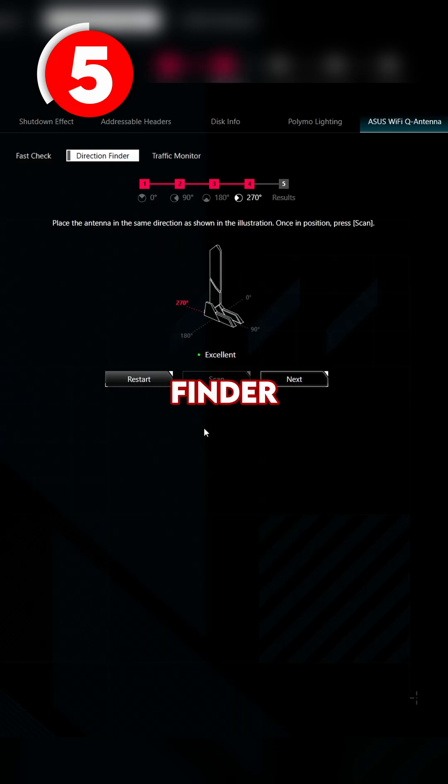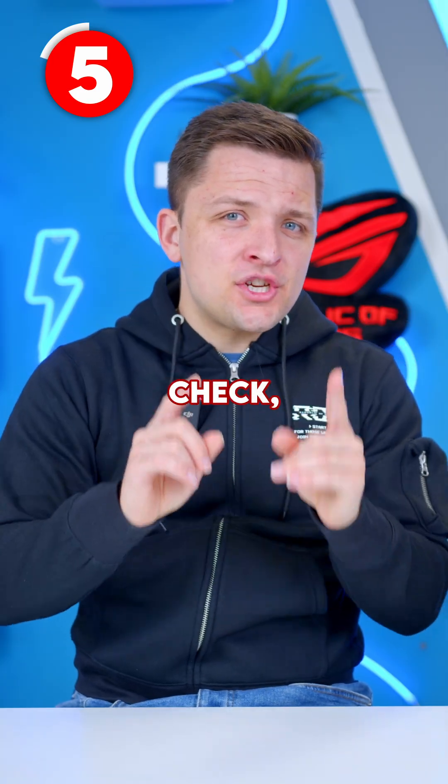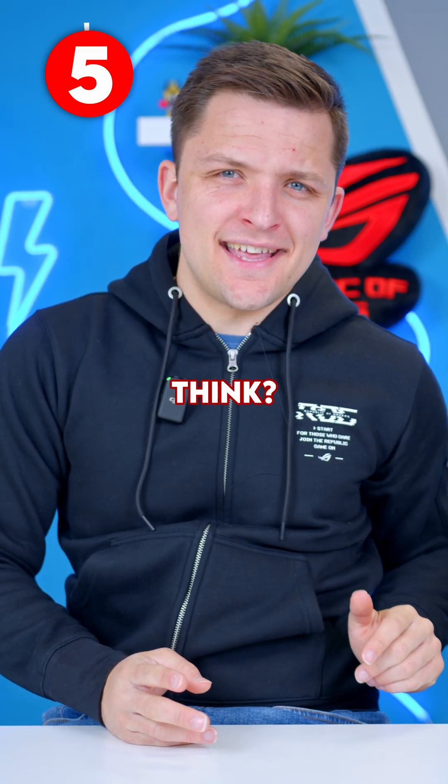Armoury Crate actually has a direction finder tool, so you can perfectly tweak the direction and location of your router's Wi-Fi antennas, as well as a fast speed check and also a traffic monitor, so you can monitor traffic on all of the channels within your Wi-Fi network. What do you guys think?